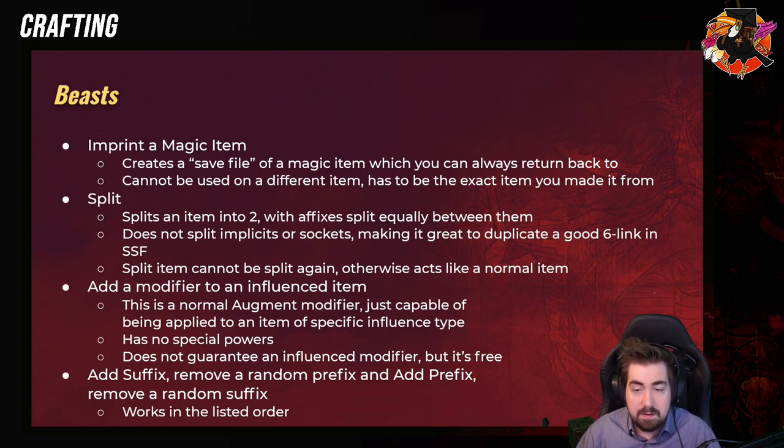You can craft and do anything to a split item. You can in fact mirror a split item as well. You cannot split Influence, Synthesis, Fractured, or Enchanted items — that is true. But you can do anything to a split item — you can use a Conqueror Exalted Orb on it. Split items are very good, and it's a great way for those who know how strong they are to get cheaper deals, just because so many people will avoid buying them.